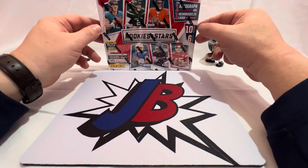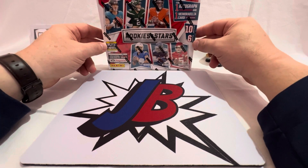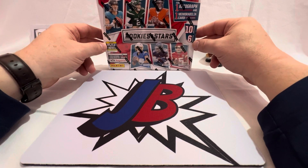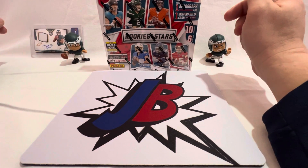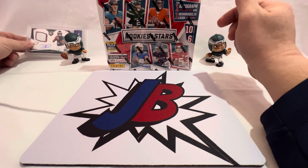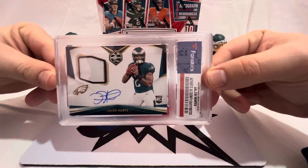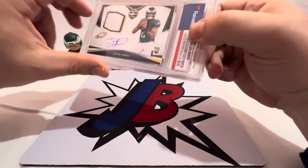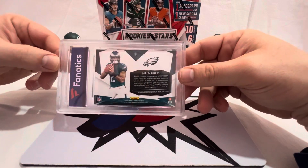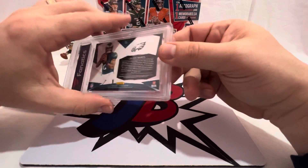Hey everyone, JB Card Pulls Jason here, have Jackson with me again. Making an appearance tonight is Jaden - it's my birthday so we're doing a family break here. Before we get started, you can see what we're going to open up tonight. One of my gifts: a Jalen Hurts RPA rated 75 - this is an on-card auto. Great gift, love it. I don't think we'll ever be selling this - we'll put it up on the shelf.